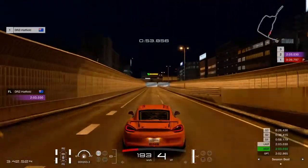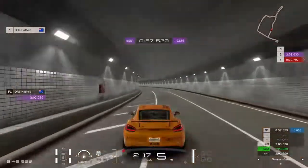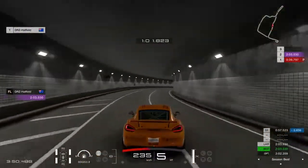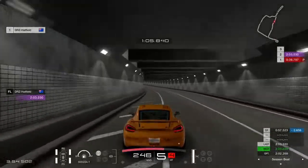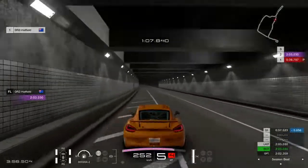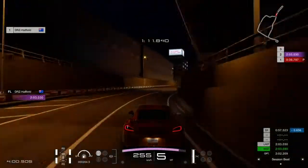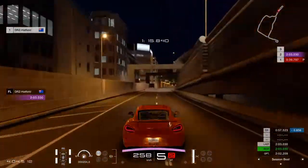Now coming to the tunnel — long tunnel. Left and right and left, like a long delicious snake. You got to be careful. Even though it's flat, it's easy to touch the wall. Being very careful here, especially this part — you don't want to touch on the exit. Come very wide, flat all the way. You can stay in fifth gear.